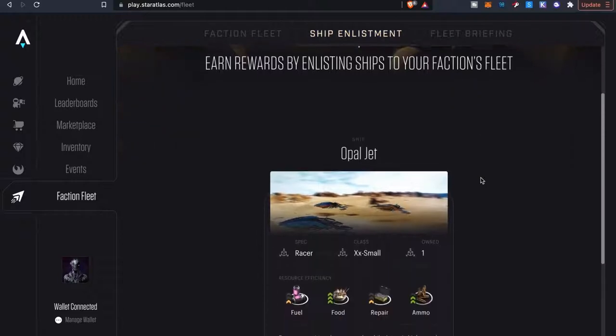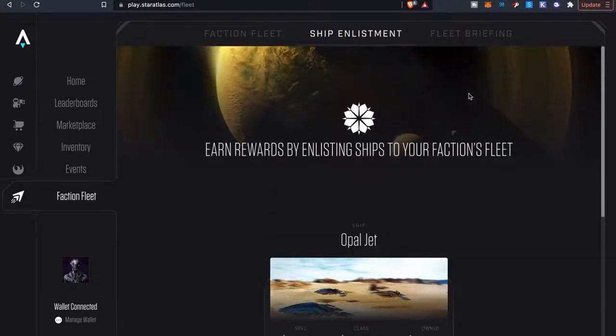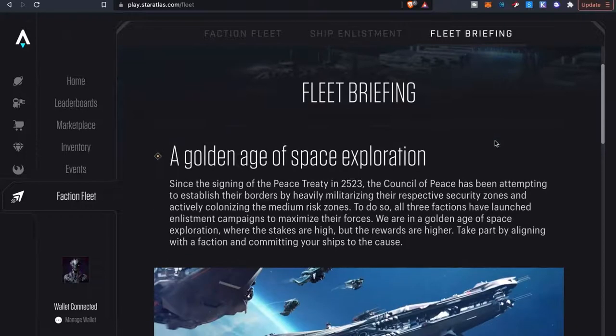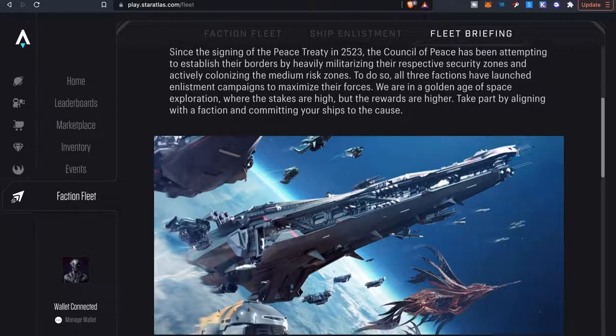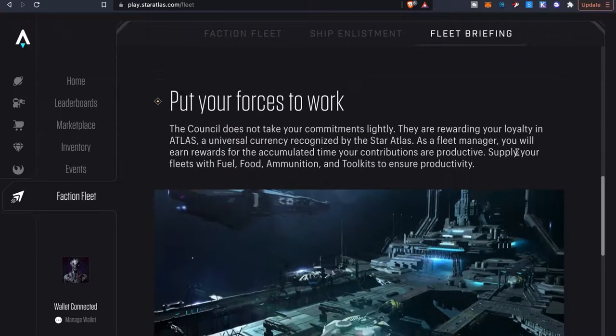You enlist your ship — as you can see I only have the Opal Jet for right now, and I definitely need to buy some more ships to earn bigger rewards. The fleet briefing gives you an idea of what you're going to be doing — the missions and stuff will be getting updated throughout the duration of the game. Basically you're taking part in line with your faction, committing your ships to the cause.